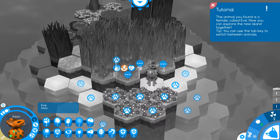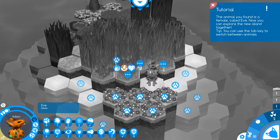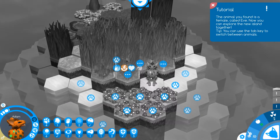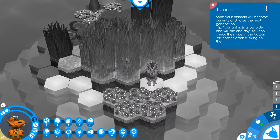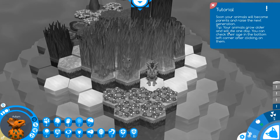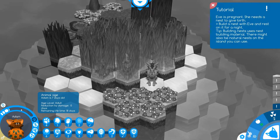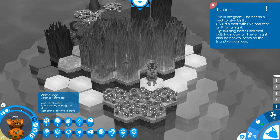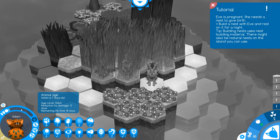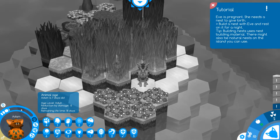We can tab to switch between characters. Down here we have a stick count, which measures our ability to build nests. We can mate here — sooner animals will become parents and raise the next generation. Your animals grow older and one day will die. Check their age in the bottom left corner. The current age is seven days and the remaining lifetime is 18 days — basically 18 turns. Negative status effects can also hinder remaining lifetime, so we have to be careful.